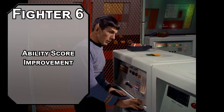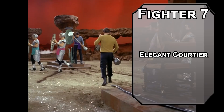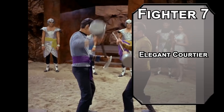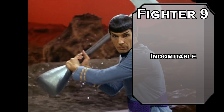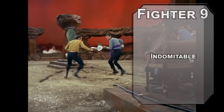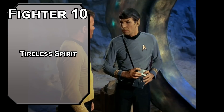Sixth level Fighters get another ability score improvement — bump your Wisdom score for better Persuasion checks. That's because seventh level Samurai are Elegant Courtiers, letting you add your Wisdom modifier to Persuasion checks and giving you proficiency with Charisma saving throws. Now you have proficiency with saving throws for all the soft stats — that's some real resolve. Eighth level Fighters get another ability score improvement — cap off your Wisdom modifier for ultimate mental defenses and insights so high you can basically mind meld without casting a spell. Ninth level Fighters get Indomitable, letting you reroll a failed saving throw once per long rest. Tenth level Samurai get Tireless Spirit, giving you one use of Fighting Spirit when you roll initiative with zero; your Fighting Spirit also gives 10 temporary HP here instead of 5.